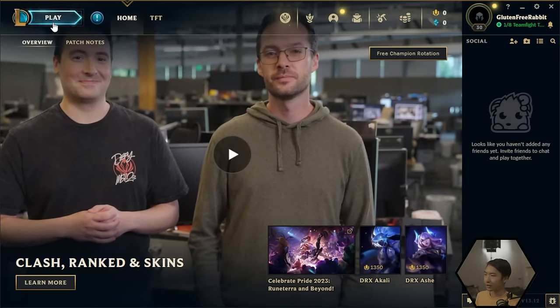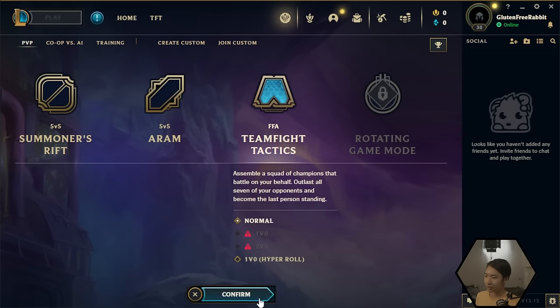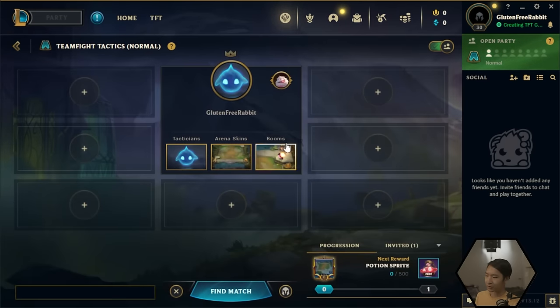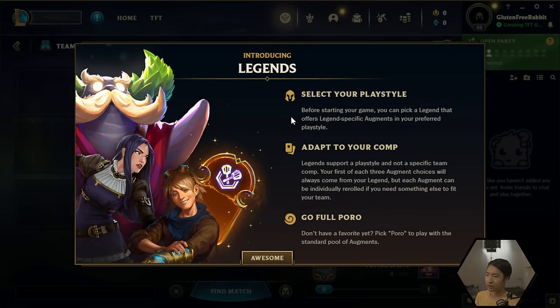Open up the League of Legends client, click on the play button, click on TFT, choose normal or ranked, and then click confirm. After that you can change your cosmetics if you want, or you could also change your legends. Legends are kind of like an archetype you can play in the game right now — it's one of the new mechanics of the set. So don't get too confused by that right now.